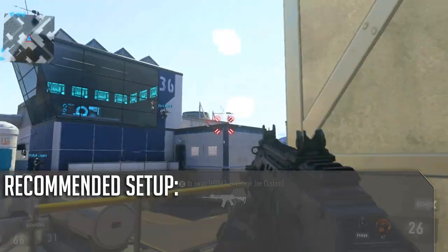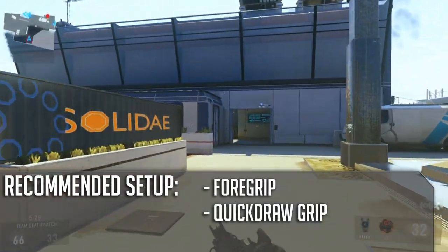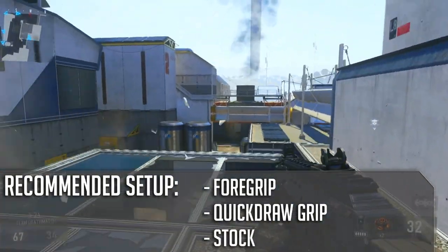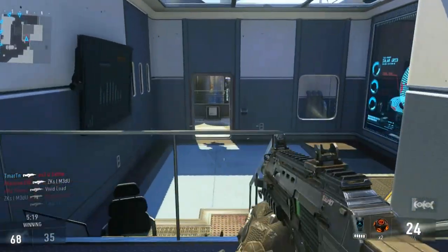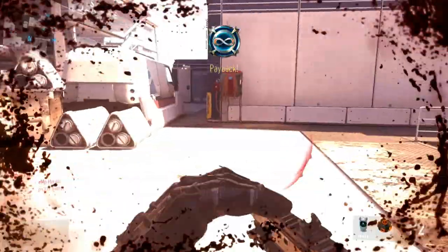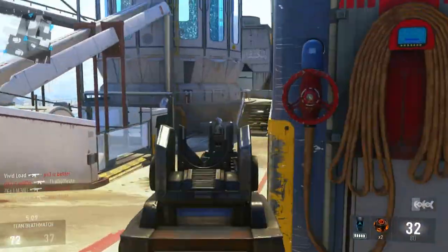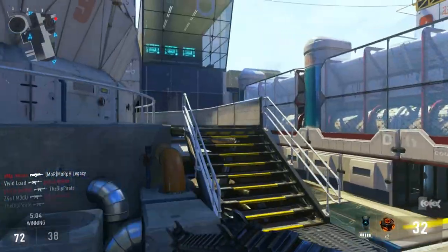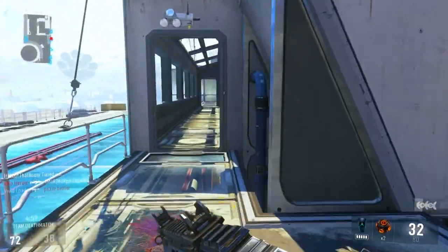For my recommended setup, there are three attachments that I love on this weapon: the foregrip, the quick draw grip, and the stock. Use any combination you want — one, two, or all three. They're all extremely good on this weapon for the play style you should be using it for. Other attachments that are good but not quite as helpful include optics — the red dot sight is a slight improvement over the iron sights but nothing too crazy. The suppressor is good if you're trying to stay silent, and the parabolic microphone is good if you're trying to hear enemies with silencers. But the foregrip, quick draw grip, and stock are absolutely wonderful attachments on this weapon.